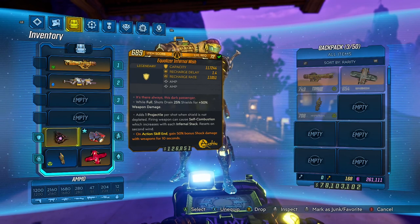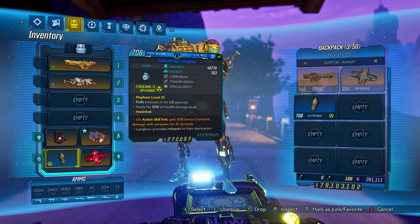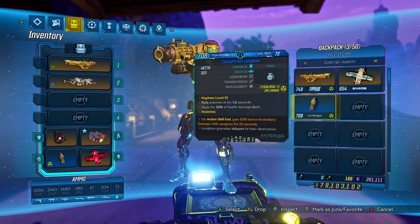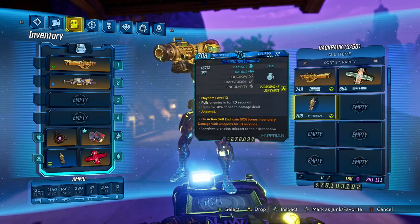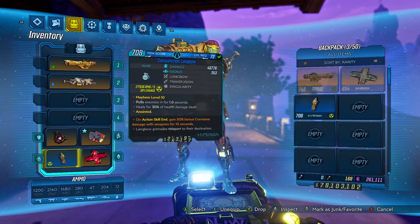Moving on to our grenade — as you can see, I've got a blue grenade. That's because the grenade itself does not matter, but the anointment does. You want ASC Corrosive, ASC Fire, or any ASC. I keep ASC Fire and ASC Corrosive.